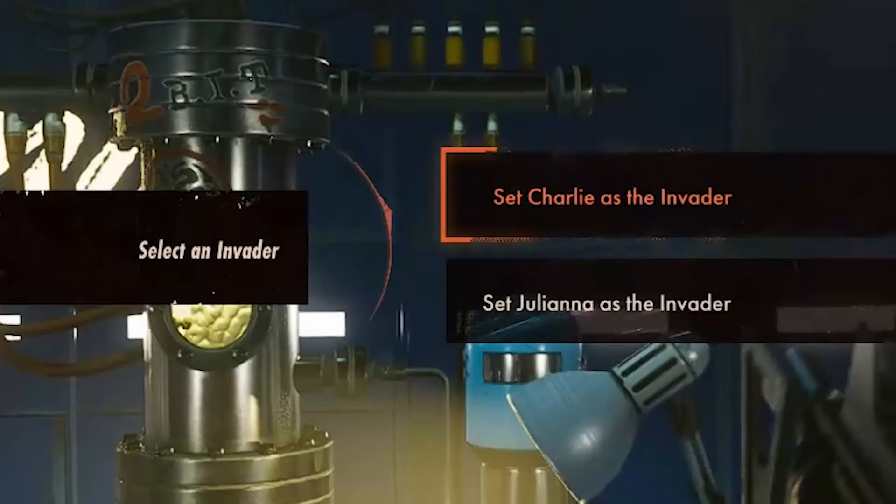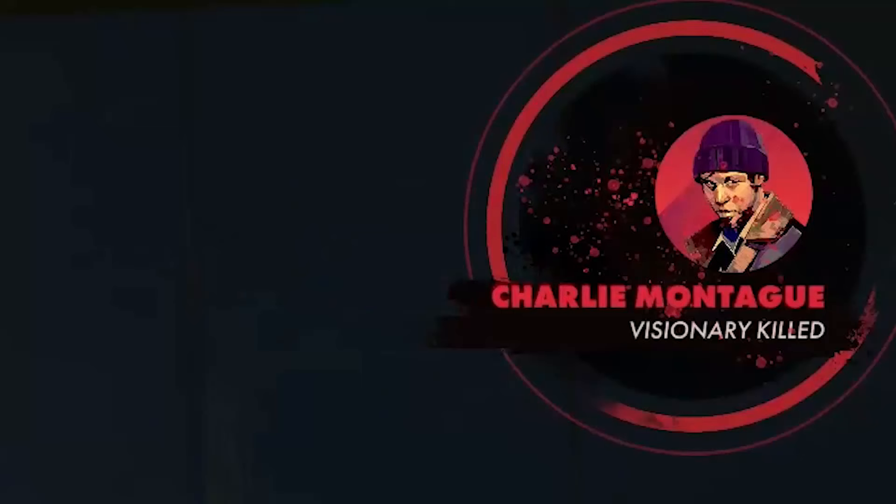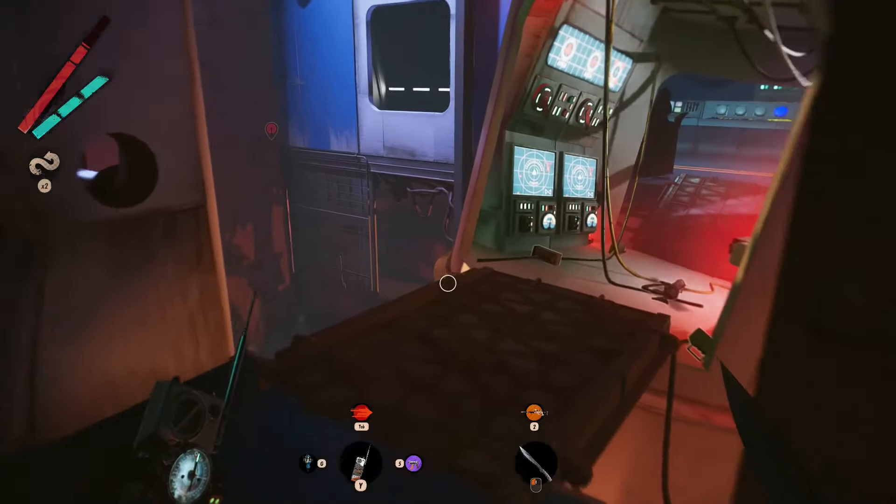For example, you can use it against Juliana or against Charlie itself. Using it against Charlie will result in all the players killing him. Another cool option you can use later is to use the rocket to kill all the enemies inside.